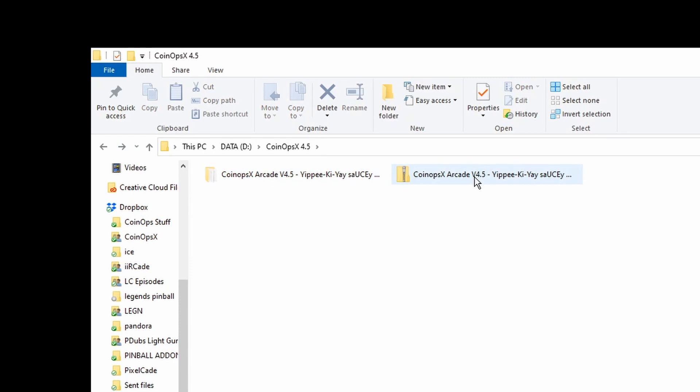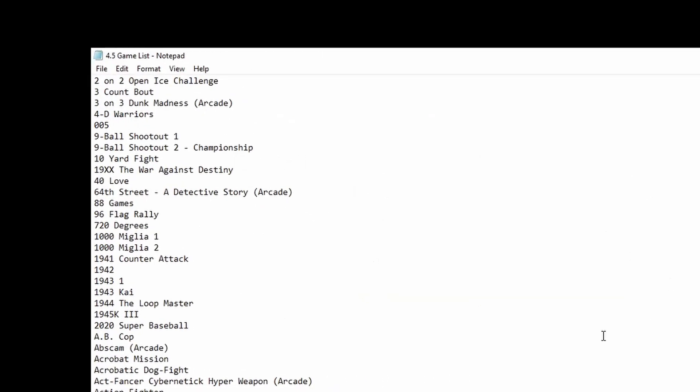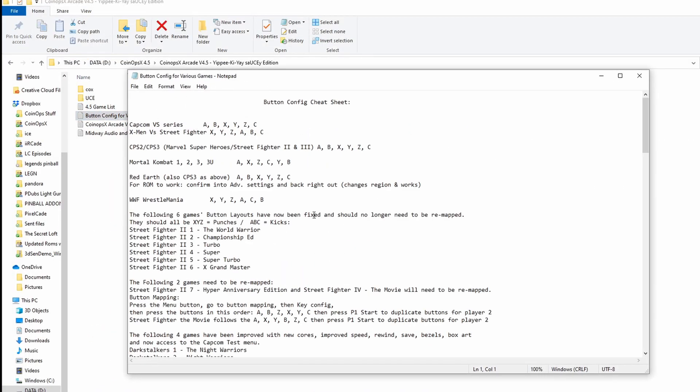Once it's done extracting, open the new folder that was created. You'll see your UCE files already created by the fans of sauce, the CoinOps X files with all the artwork and video snaps, and a games list so you can scroll through all 1,653 games. There are also readme documents that provide button mapping for particular games and instructions for any errors discovered in the build.